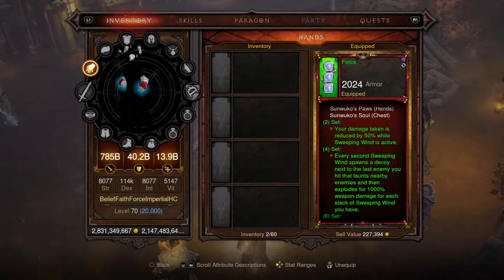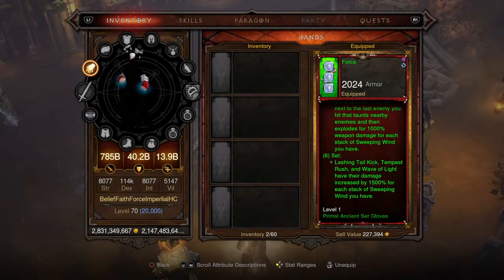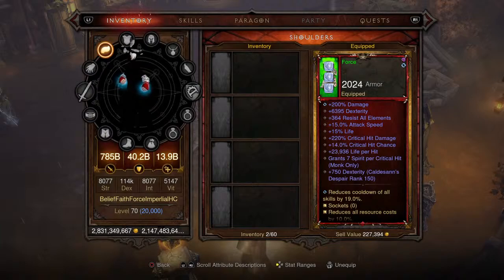We have the six-piece set bonus utilizing the Ring of Royal Grandeur, so if you don't have that ring make sure to let us know in your gear request message and we'll send one out with the set. Here are the two-piece and four-piece set bonuses shown on screen — feel free to pause the video to look at those in detail. I'll slowly work my way down to the six-piece set bonus as well. These are level one primal ancient set gloves.